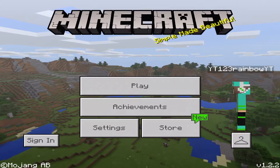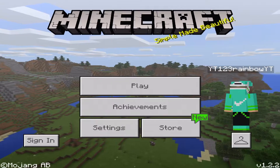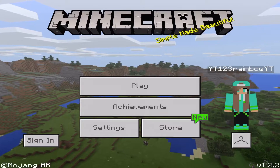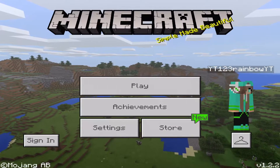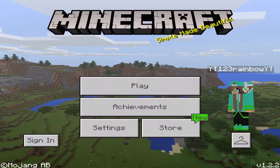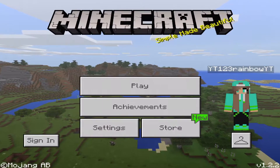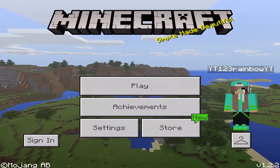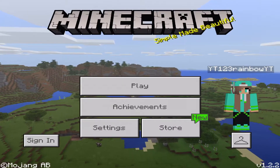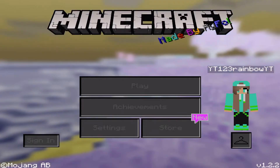So today we're going to be looking at a really weird resource pack. It basically inverts all the colors to the opposite — I don't know exactly, something like that. It looks really, really weird. It's kind of like the iOS thing where you can invert the colors. So let's just apply it and see.